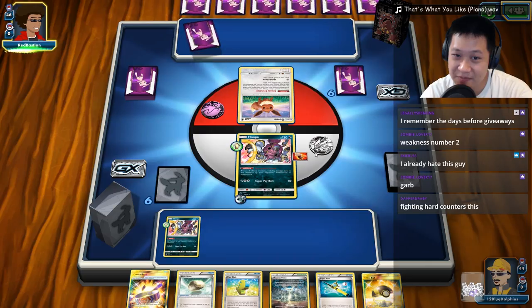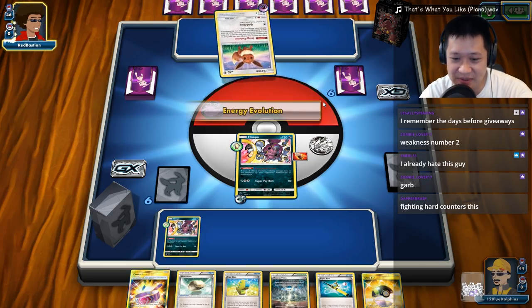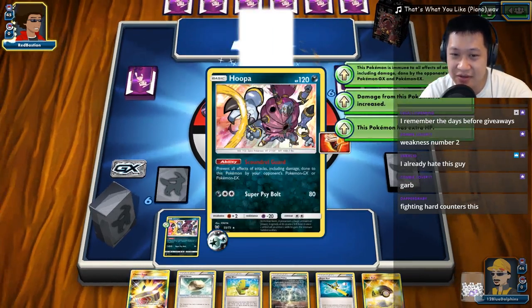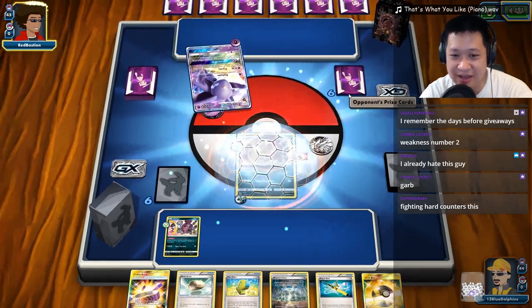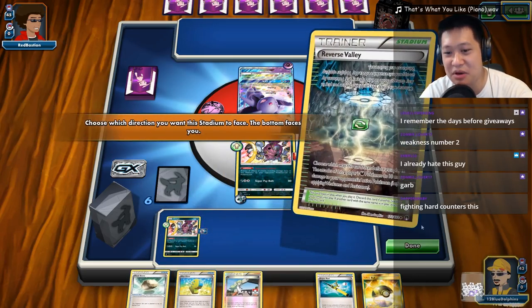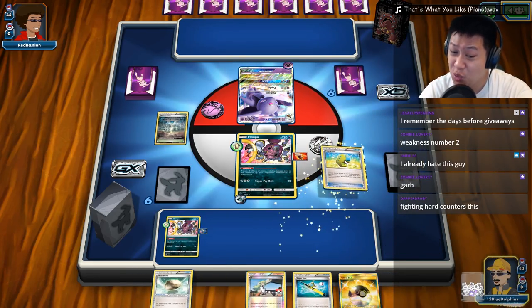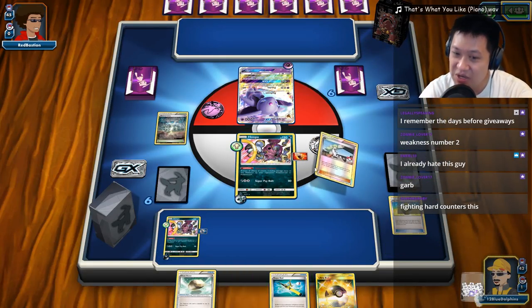I saw that Garbodor there. When you see an Eevee, you have to suspect Espeon, because that's the most played Eevee right now. To minimize — the only thing Espeon may have against me is either Garbtoxin shutting down abilities, or the Garbodor itself fighting. I unfortunately start with too many items, but I'm shielded — that's good. I have an N right now, so I'll try to play it. Let's play most of our cards to thin out the deck; you don't want to draw these again.